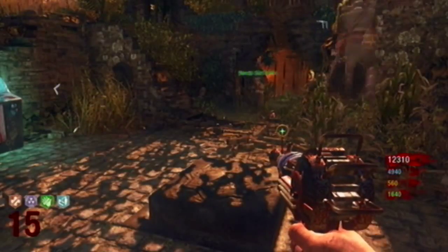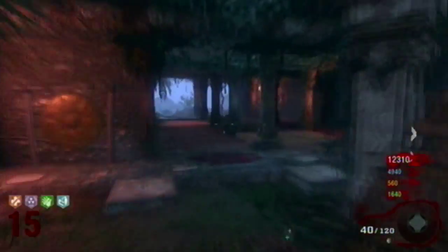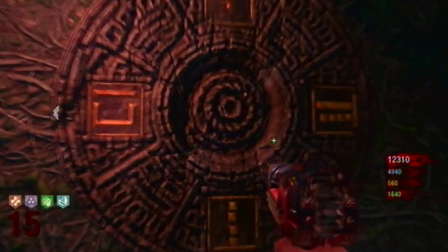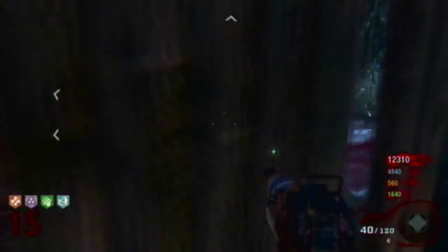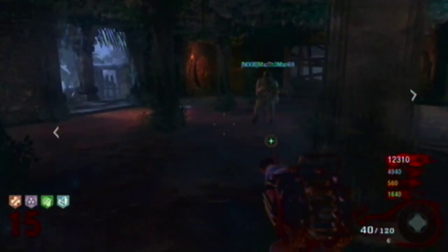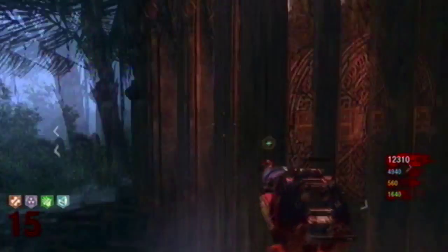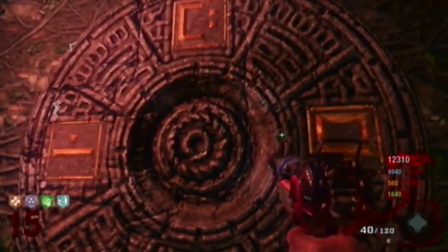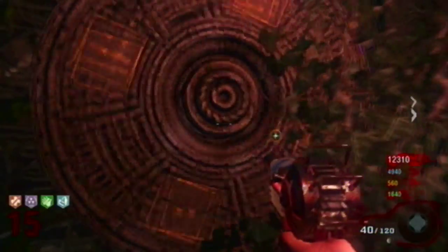Each time you do a step you have to activate the eclipse. So activate the eclipse and then run into the mud room. On the left-hand side is number 4, the right-hand side is number 3. On the left-hand side over there is number 16, and on the right-hand side is number 1.